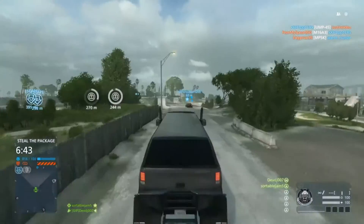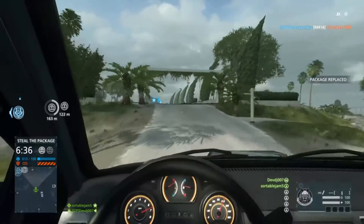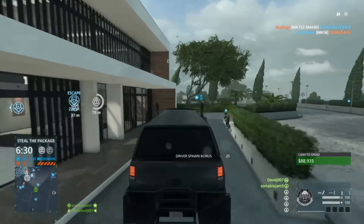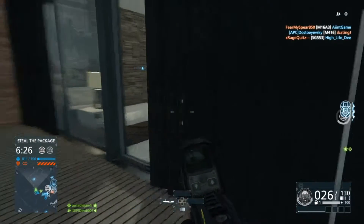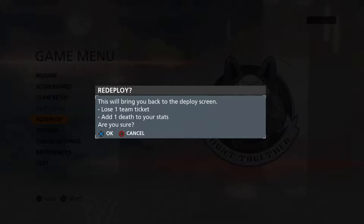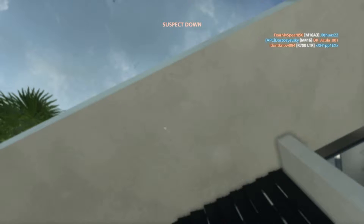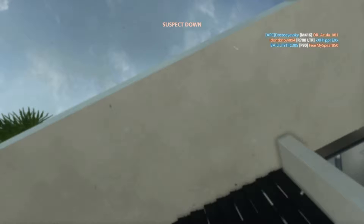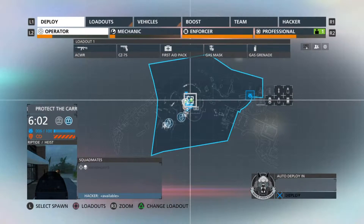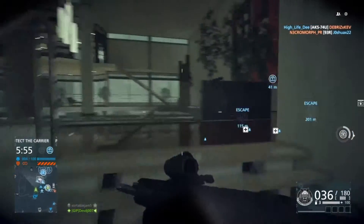Basically what this means is it can get the job done at close range, medium range, and even long range if you really need to take out targets farther away than you're used to. That being said, I would still recommend this gun primarily for close quarters. It has pretty good aim-down-sight spread — minimum while standing is 0.5, moving is 0.5, maximum is 1.75, and this is pretty much the same for crouching, prone, and hip-fire accuracy. The recoil up is 0.25, down is 0.4, recoil right is 0.3, recoil decrease is 15, and the first-shot multiplier is 2.3.